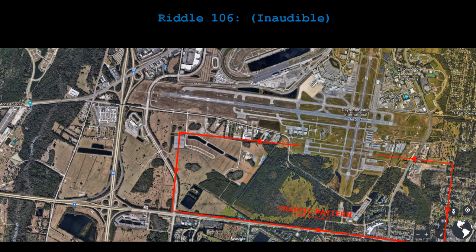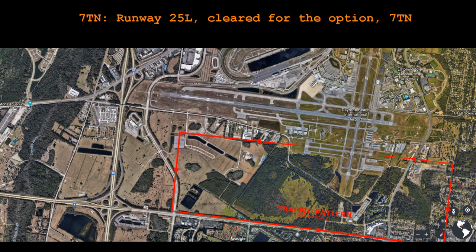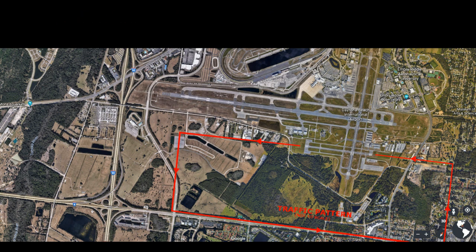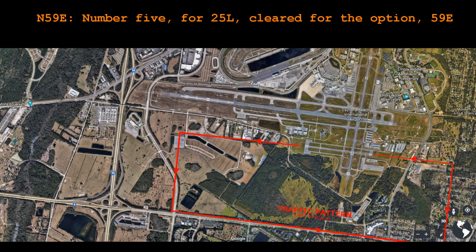Right at Whiskey, contact ground. R1-7 November, number 4, runway 25L, clear for the option. R3-598, go number 5, runway 25L, clear for the option.